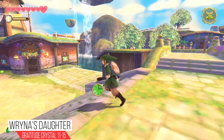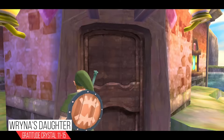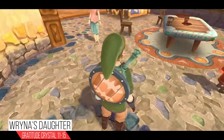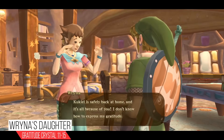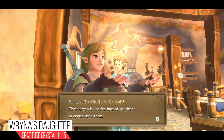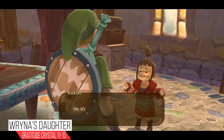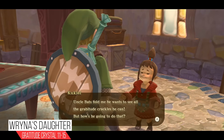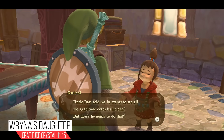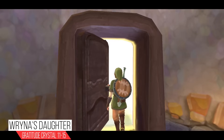The next morning, run out into Skyloft and instead of going to the bridge, head down these stairs and into the house in front of the waterfall. Inside we're going to find the little girl and her mom. Speak to the mother — she's going to be super happy that you found her lost daughter and she's going to give you five Gratitude Crystals, bringing you to a total of 15.